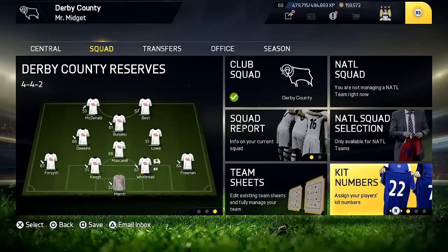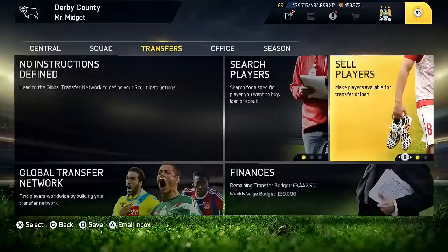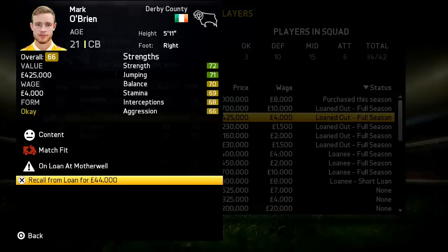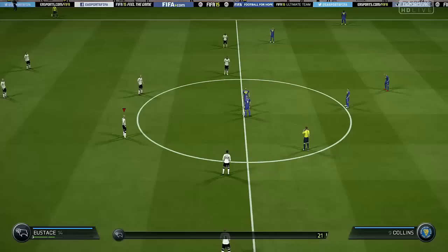Let me just change his kit number. In real life Rudy Gusteed is number 39, and there's no 39 taken in the first team squad, so Rudy is number 39. I'm also going to recall O'Brien for only £44,000, which is great since I'm low on centre-backs after selling Barker. He's a very promising lad — 21 years of age and 66 rated. Imagine him and Harry Maguire in 10 years. Our first game is against Shrewsbury — let's get straight into it.